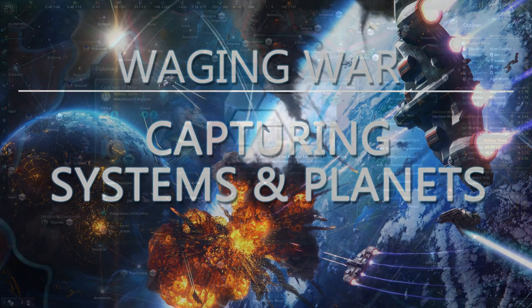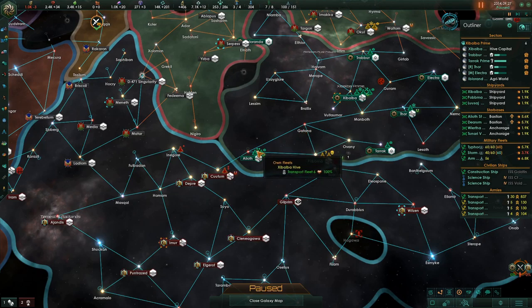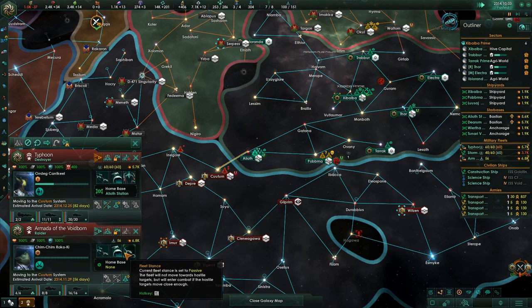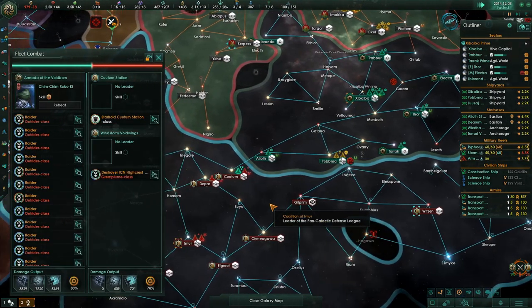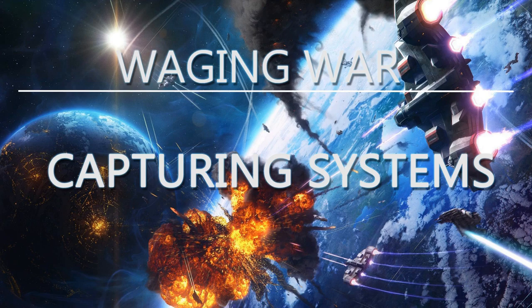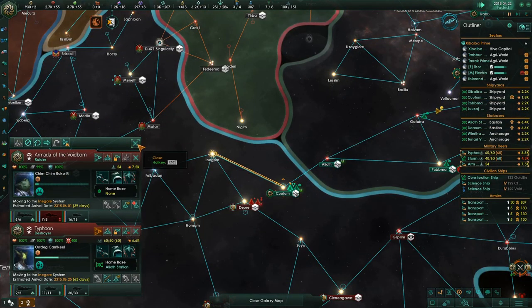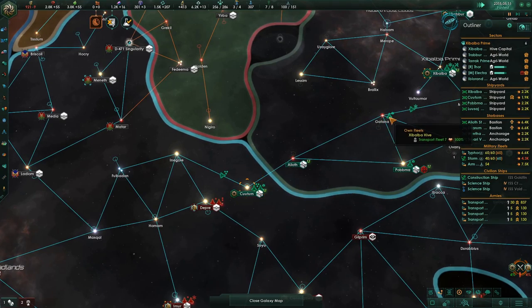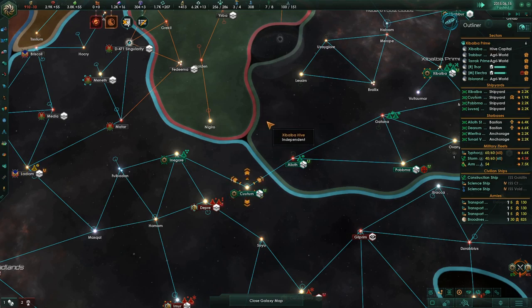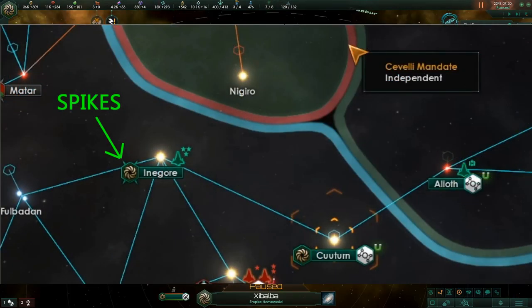There are basically two aspects to waging war: capturing systems and capturing planets. When you initiate a war, borders open up, changing from red to blue, allowing fleets to traverse and engage. There are two types of systems: those with colonized planets and those without. Capturing a system without colonized planets is simply a matter of moving a fleet in and defeating the outpost. Once defeated, it rebuilds itself under your control. You can tell when you've captured a system because your empire's logo will appear over it with four little spikes on its edges, signifying complete control.